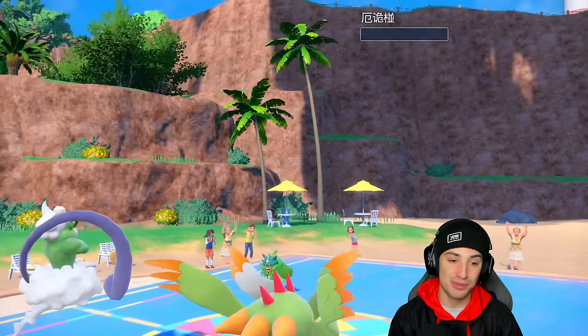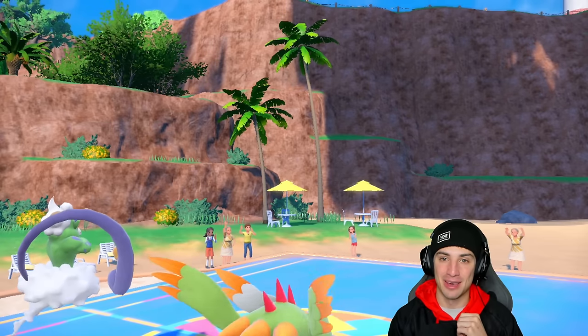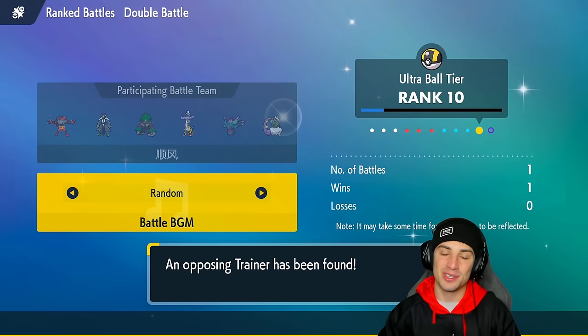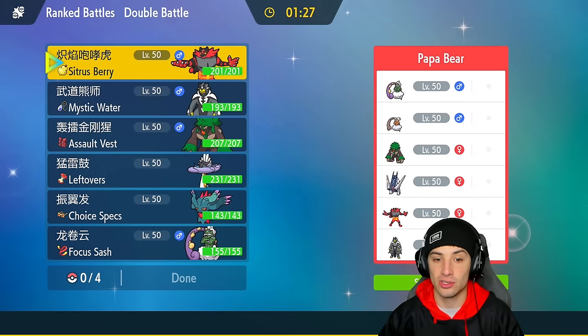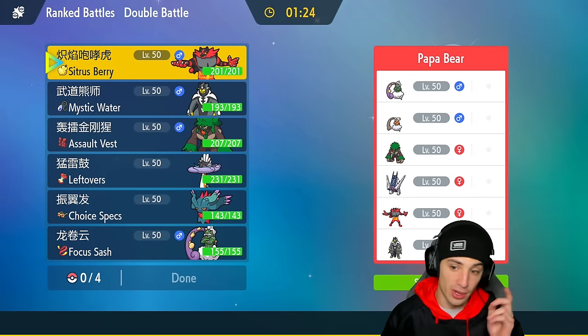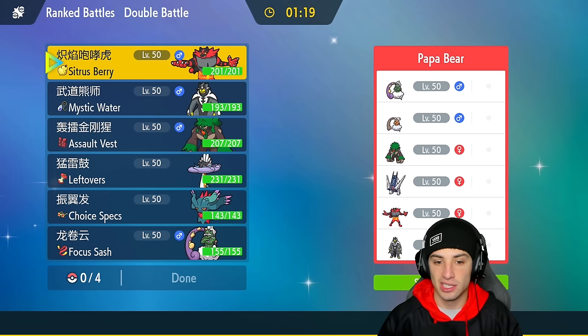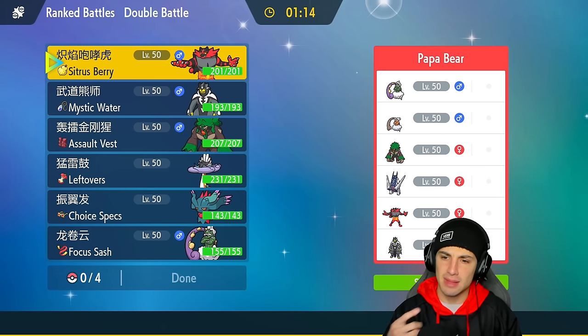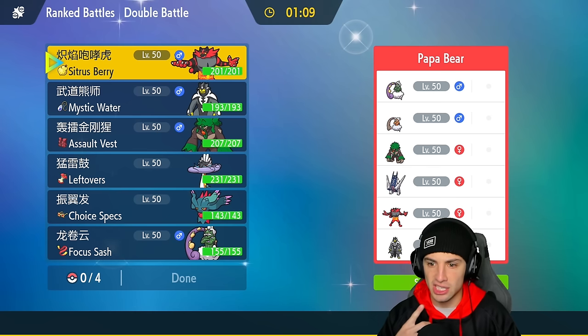Hot start on the ranked ladder using Fluttermane and Tornadus with Raging Bolt and Incineroar in the back end. We're 1-0 and already in Ultra Ball tier — ranked up first match. Now we're going up against an Archaludon squad. Archaludon is very annoying — top tier Pokémon. I wanted to use Raging Bolt a little more, but this is still a top tier team coming at us.